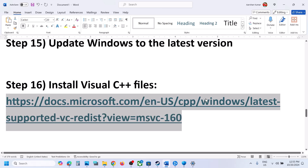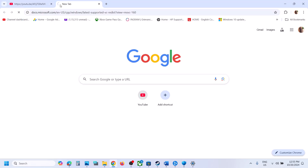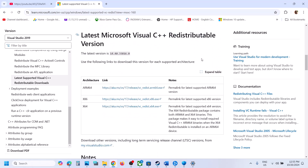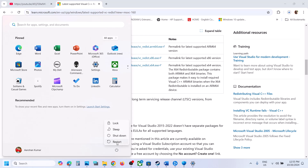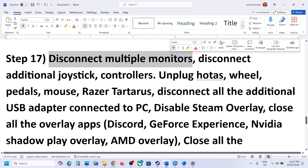The next step is to install the Visual C++ redistributable files. The link is provided in the video description — open it in a browser, which will take you to the Microsoft website. Scroll down and find Visual Studio 2015, 2017, 2019, 2022. Download both the x86 and x64 files, install both, restart your computer, and then launch the game.